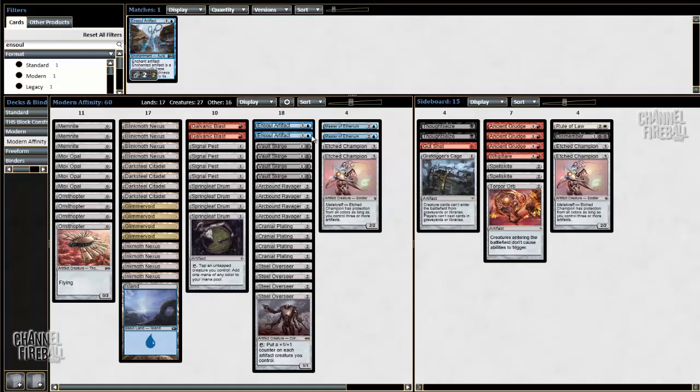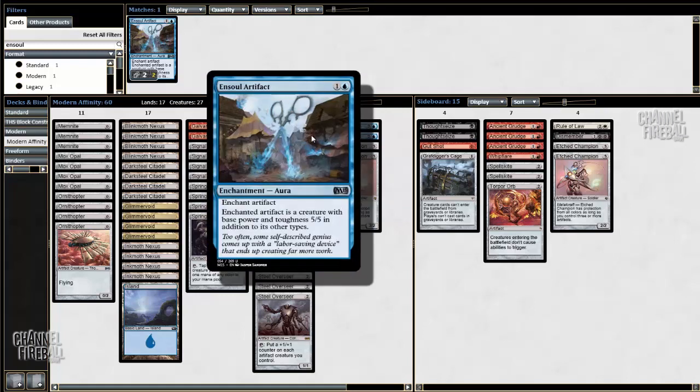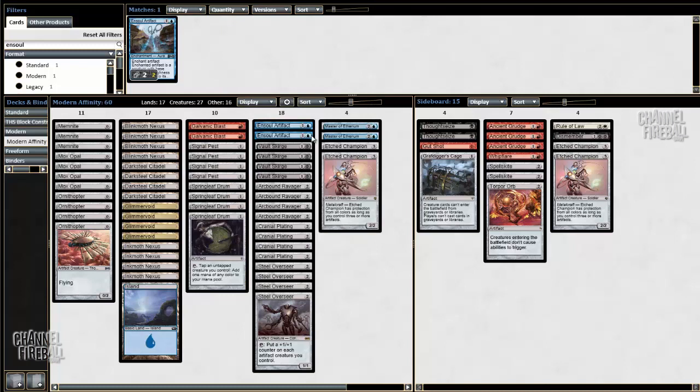I like what it does. I also had it in the Affinity deck that I played at Grand Prix Boston — well, Grand Prix close to Boston at least. I finished in 9th place, and the couple of games where I drew this card, it was pretty good. It usually is like a 2-mana 5-power haste creature if you just put it on a Mox Opal or Springleaf Drum — that's fine.